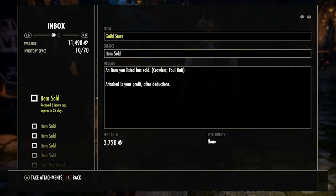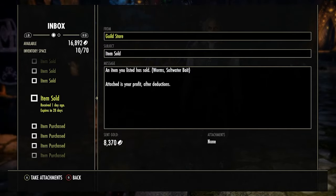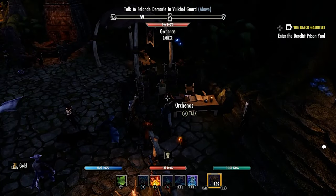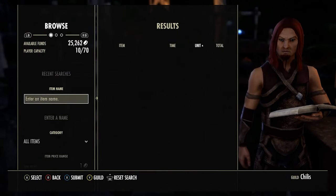Just checking my mail here — we've actually sold a couple of things, but not everything has sold. We sold a stack of crawlers, one or two blue pieces of jewelry, the treasure map, and a stack of worms. So we're up to 25k coins now, but we still have stuff on the trader like the Mother Star Inferno staff. Hopefully that'll sell quite soon and we can invest that money elsewhere.